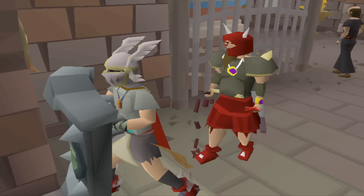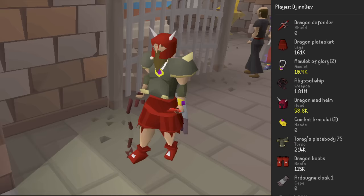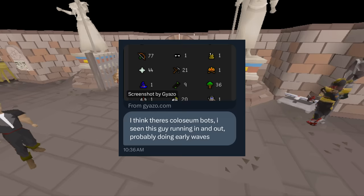I've been scouting some of the most profitable stuff to start catching bot farms as soon as they pop up. Let's start with the Colosseum, which is a big PVM wave-based challenge. There are definitely some suspicious accounts here. I got a tip about one level 70 in particular: Wordstrungyear.